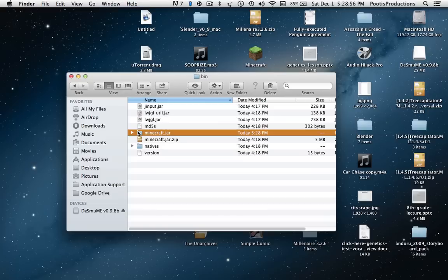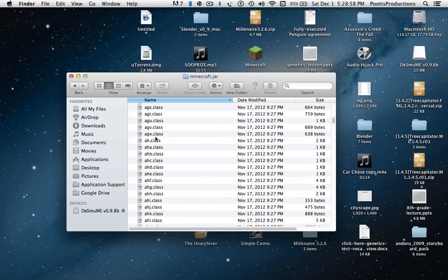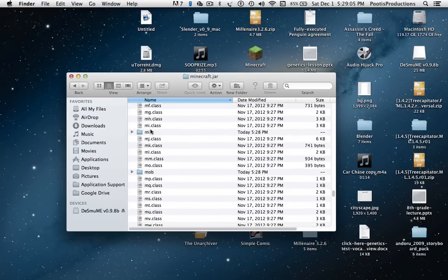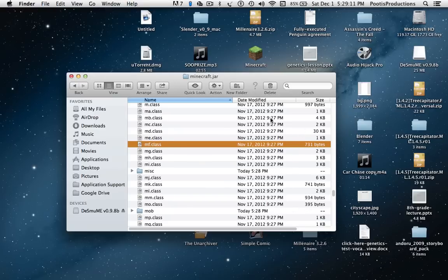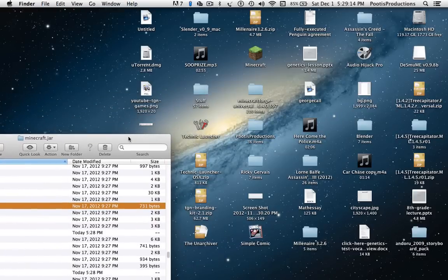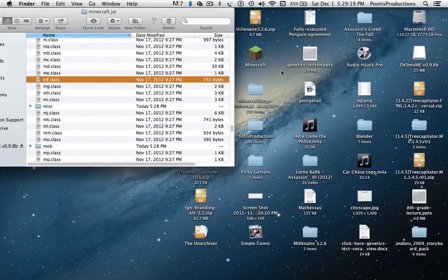So you want to open that up, then go find your Meta-inf folder, which is down here somewhere — Meta-inf, right here. So you want to delete that, because you don't want that. And now you want to install Minecraft Forge, right here.